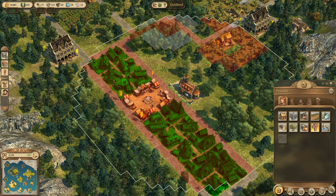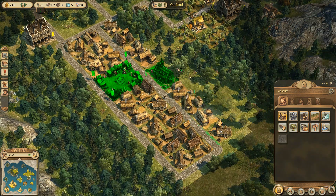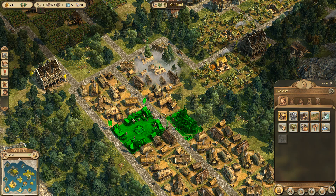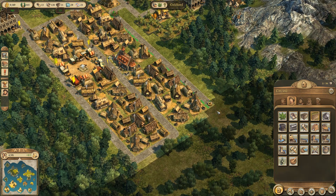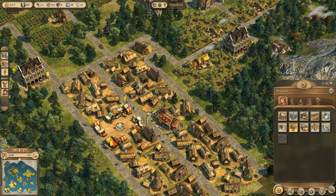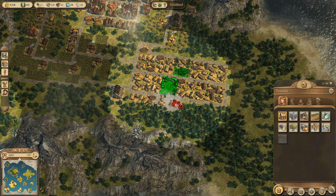Let's get a church in there and then let's get some more houses around it. Let's get one in the middle like that, and let's get some more paths in. I believe I can put some nice trees in - just brighten that bit up a little bit. And I probably want some more houses over this side. Lots and lots of people, that's what we need.